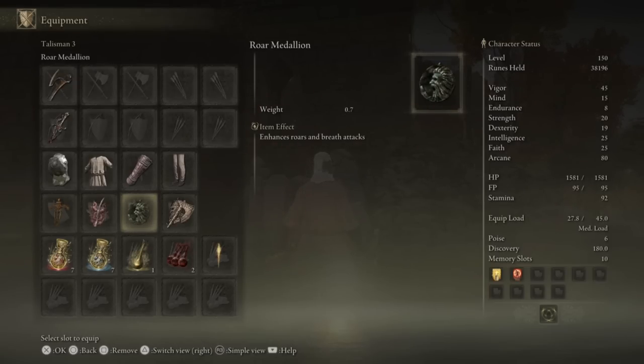For the next Talisman we have the Roar Medallion. Since we will be using Warcry, this Talisman will give us a 15% damage boost on each of our attacks. And this one is pretty easy to get as well.